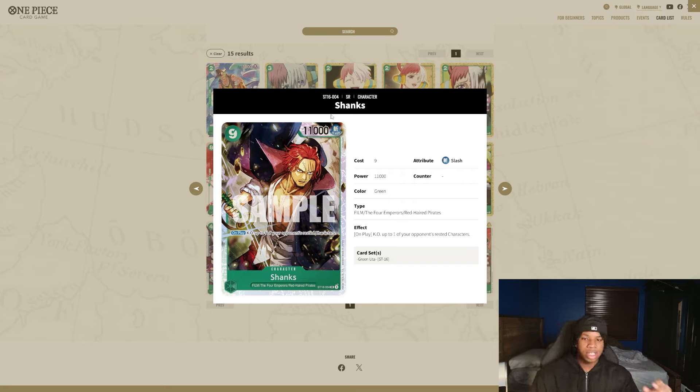This is probably the one thing green has been lacking the most — on play, you get to rest one of your opponent's characters. Like if your opponent played an Izo or something, they'd just have an Izo swinging 10K the whole game and you can't do anything about it. But with this Shanks we can finally remove that Izo — they no longer have that minus 3. It's just very nice to see this deck with removal, and a card like this will allow green to stay competitive into the future as cards keep getting stronger.